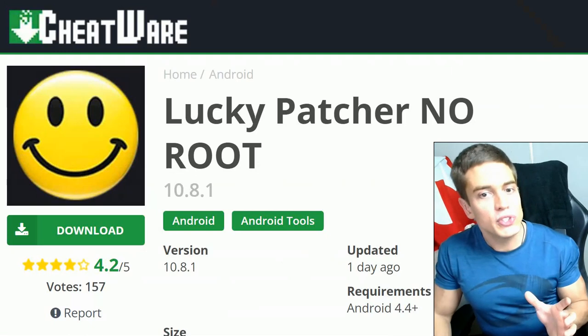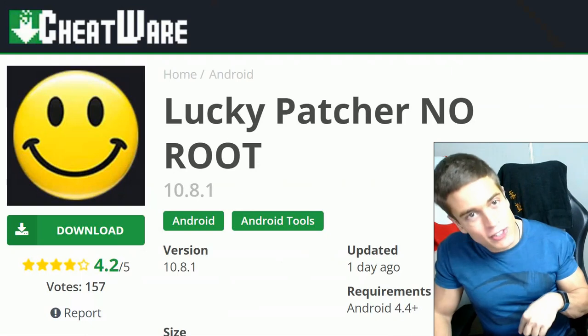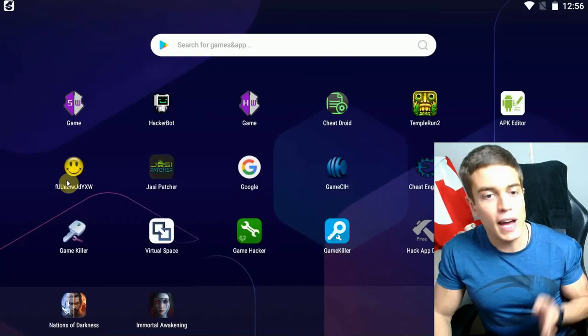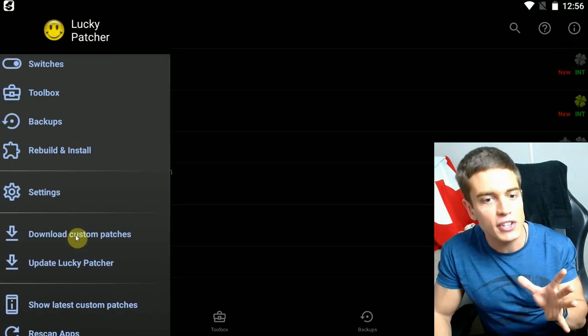So in order to use Lucky Patcher without a root, you're going to want to download the legitimate app down in the description below. Make sure to enable unknown sources to install it correctly, and then simply open up Lucky Patcher. Make sure you've installed all the custom patches.